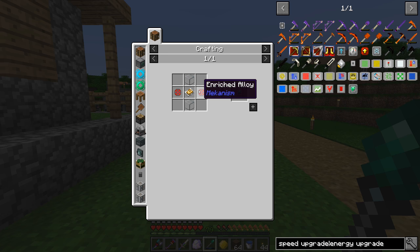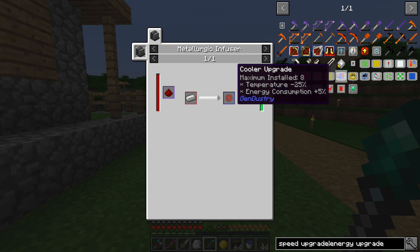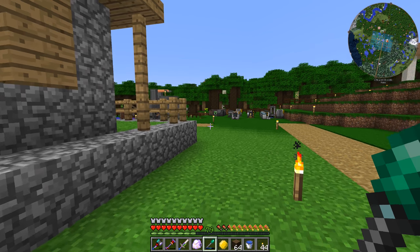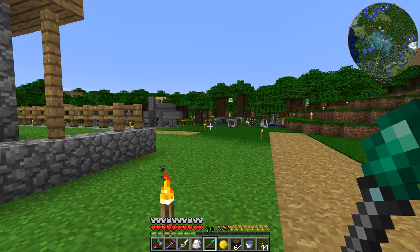The energy upgrade just needs crushed gold, glass, and enriched alloys — pretty easy. I'm going to take some time here, make eight of each of those, put them into that sawmill, and see if we can get something good happening here. Give me a moment and we'll be right back.